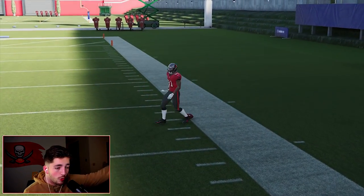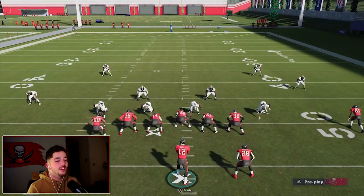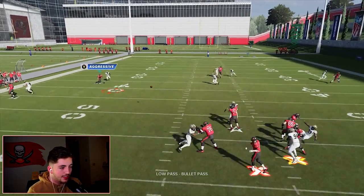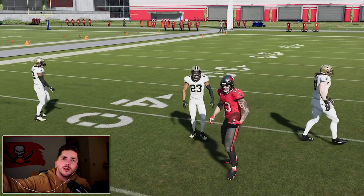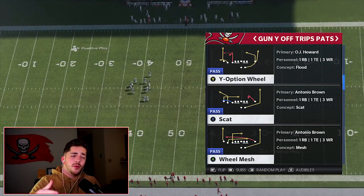I'm going to throw the curl one more time just to show how good it is — it's such a good quick snap play. Against man coverage, you're going to see this curl is wide open. I like to aggressive catch the curls — click on and AG them — but you don't always have to.